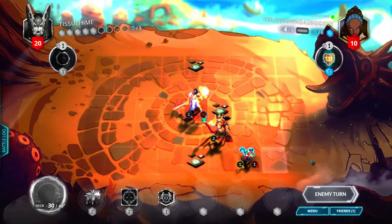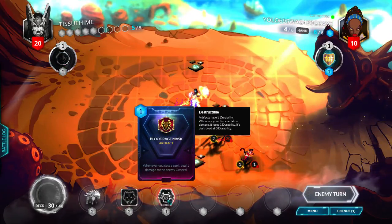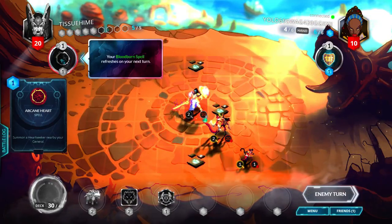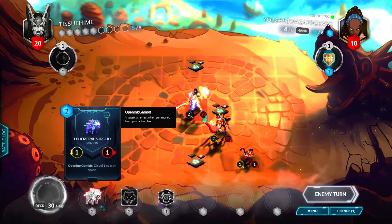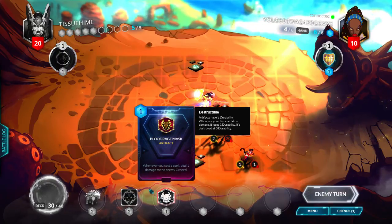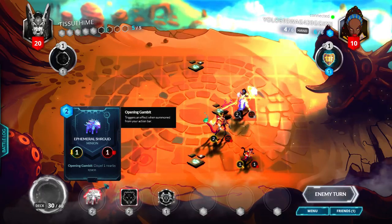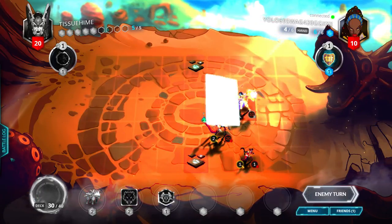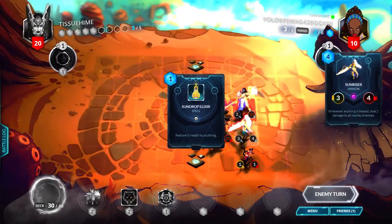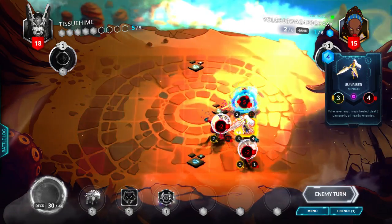Saberspine Seal! Now we can do six damage, seven if we equip the Blood Rage Mask - we'll be at three, two after the Arcane Heart. I should replace the Firmal Shroud; hopefully we get another Saberspine Seal, or at least a Sunrider, or anything else. Yeah, a Sunrider - that will kill it.